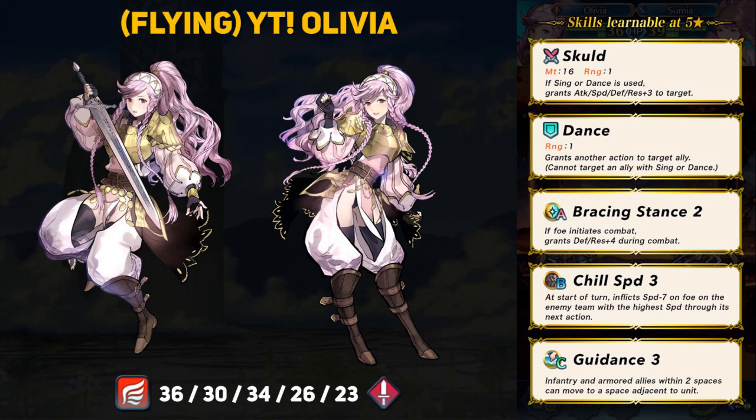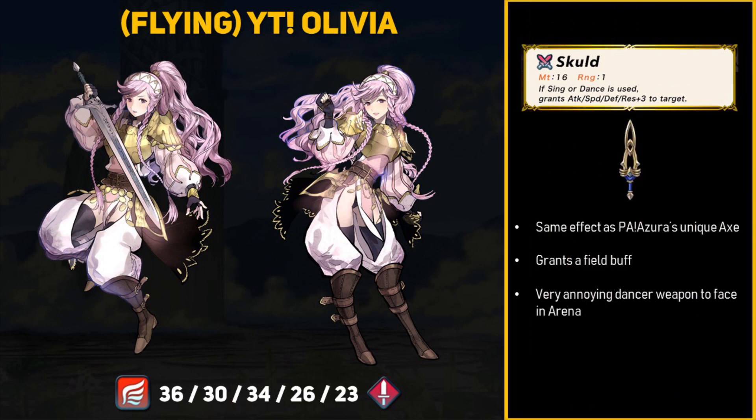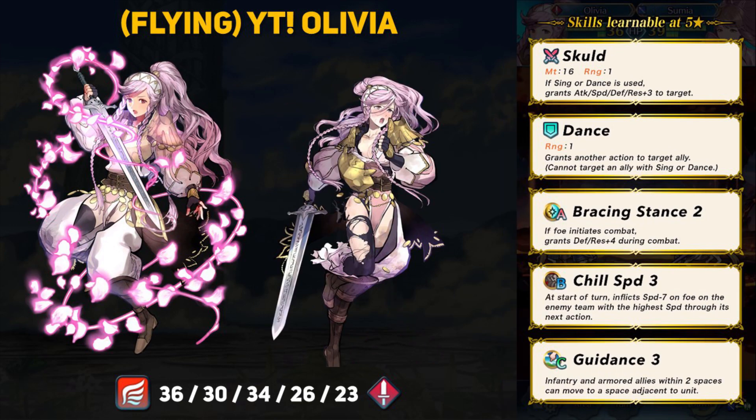Moving on to our alt unit, we have Olivia — Flying Olivia for simplicity. She is a flying sword unit with 36 HP, 30 attack, 34 speed, 26 defense, and 23 resistance. Pretty expected for a dancer, with decent speed and balanced defenses. Olivia shouldn't be your main combat unit, but she can fight when needed. She comes with her own unique weapon called Skull, which works exactly like Performing Arts Azura's axe — granting plus 3 to all stats to a unit after dancing them. These are field buffs, so they won't stack with Hone, Fortify, or Tactic buffs.